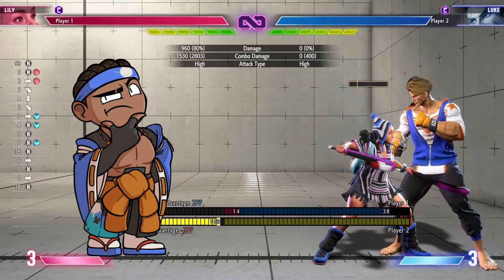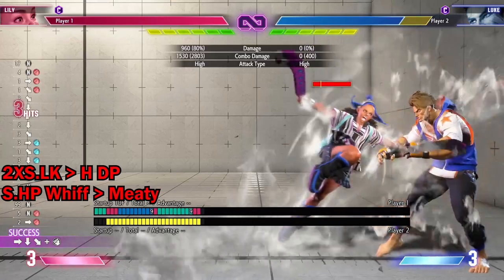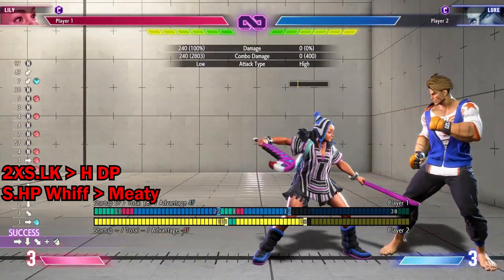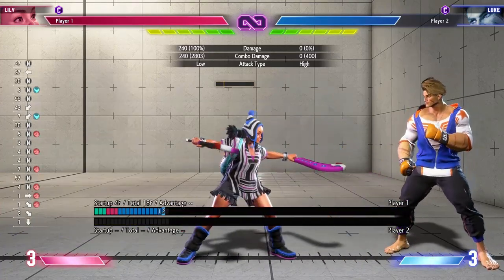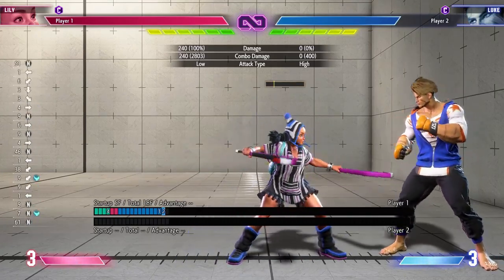So while we're in a situation where we're low on drive and don't want to spend bar, that's okay. If you have two single hits, you can confirm the DP, 5H, and then meaty with any light button you want. You're plus two, so I would suggest doing a standing light kick or crouching light kick. You can also meaty with a grab as well.